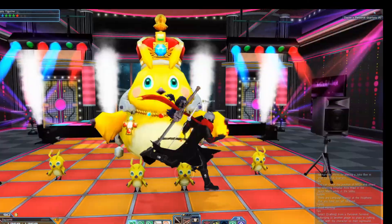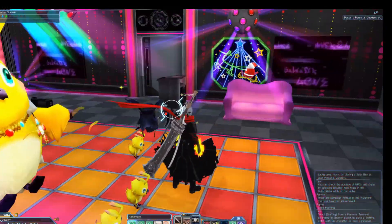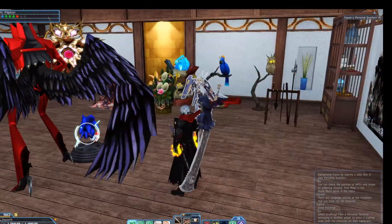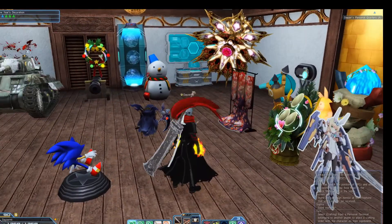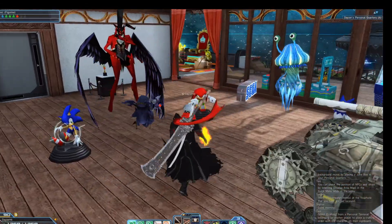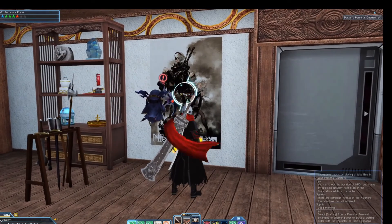I think you can interact with it. Basically that's this room, and on this side this is basically my collectibles room. I put all kinds of interesting items that I find on the market. This statue right here I think is sitting at like 8 million meseta.